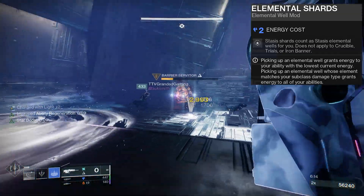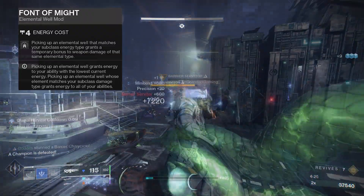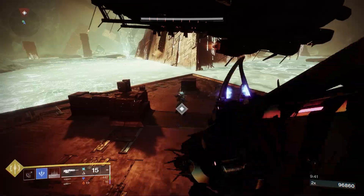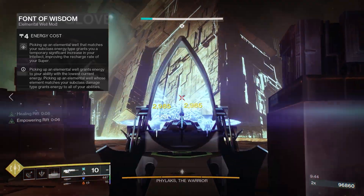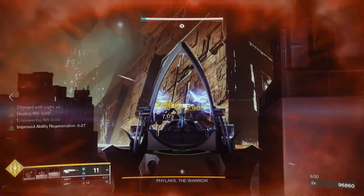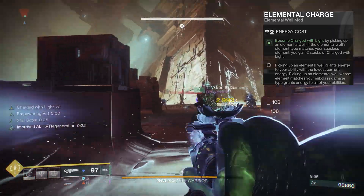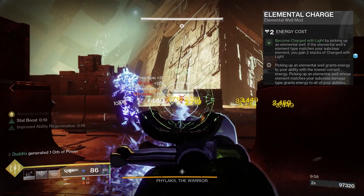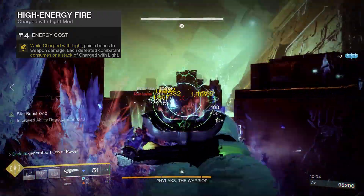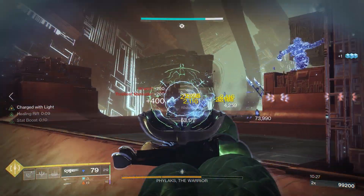If you run the mod Elemental Shards, all the shards you create turn into elemental wells, which allows you to run Font of Might — keeping Font of Might up all the time is a 25% damage increase, really naughty. On a Mantle of Battle Harmony build, another mod I run is Font of Wisdom, which maxes out your Intellect every time you pick up an elemental well or shard. You can also run Elemental Charge — picking up a shard makes you Charged with Light, letting you stack High Energy Fire.